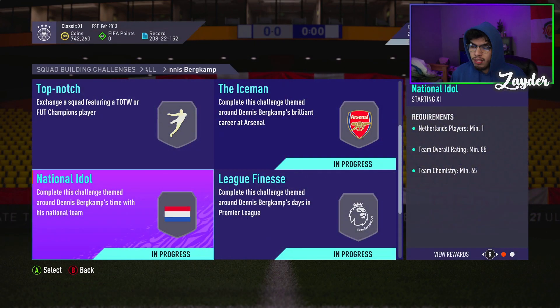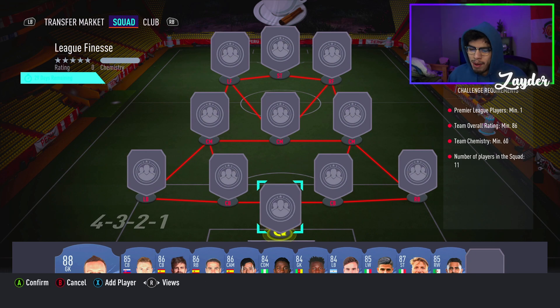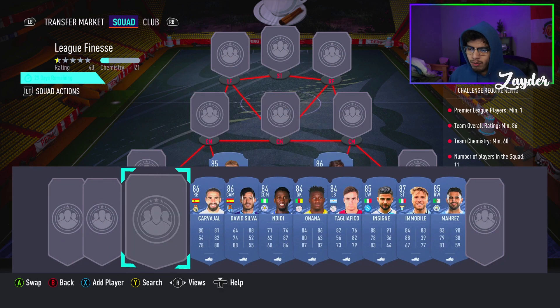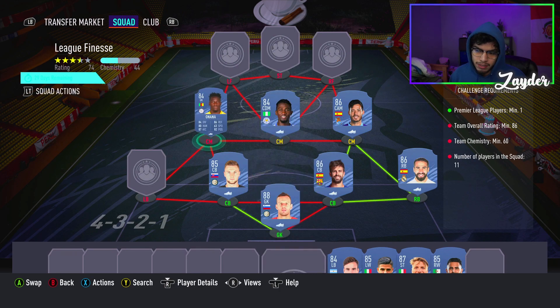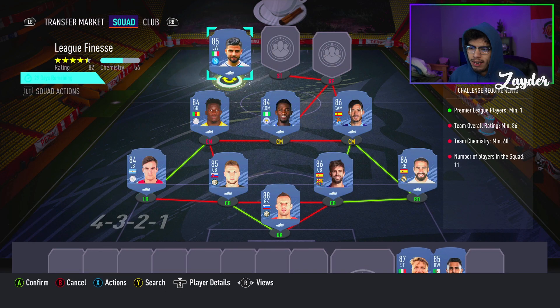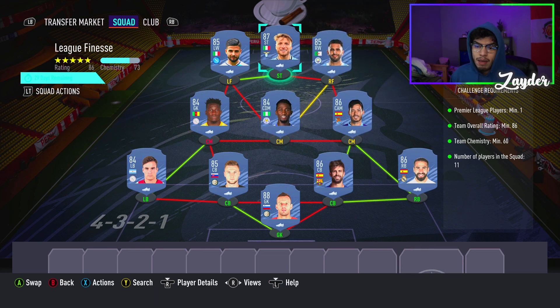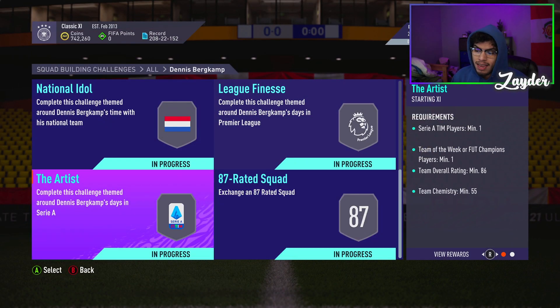We move on to the League Finesse one — one prime player, 86 overall rated, 60 chemistry. We're gonna go for Hennevich and Skriniar on the left, with PK and Carvajal on the right-hand side with a strong link to David Silva. Didi going in there, with Onana and Tagliafico on the left side as well. Insigne and Immobile at left wing and striker spot with a nice strong link, and Mars at the right forward spot. 73 chemistry — you can kind of play around with this squad but you need left-wingers and right-wingers.